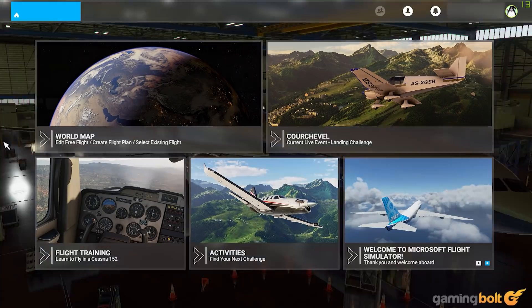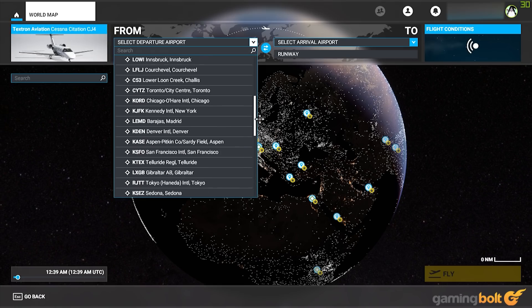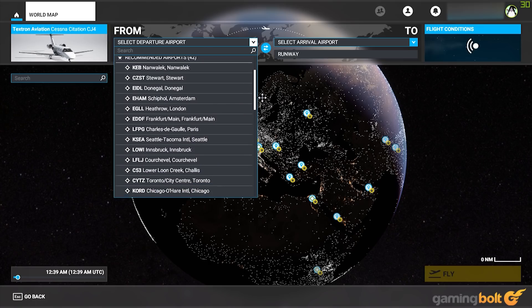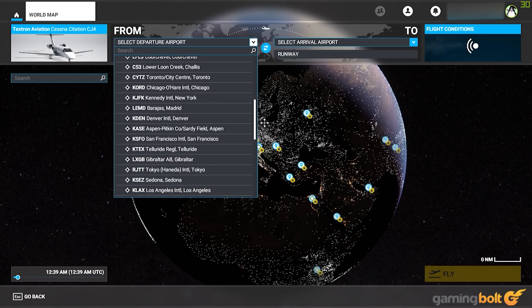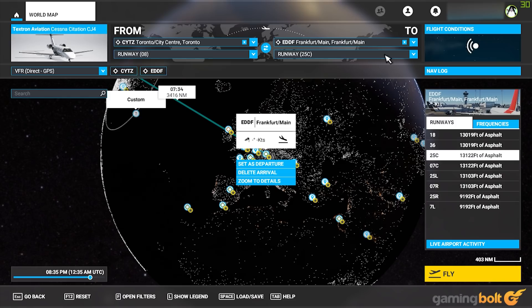On the airports front, Microsoft Flight Simulator reportedly features over 37,000, which is a massive boost compared to the 24,000 found in 2006's FSX. I tried out a couple of airports that I have visited, and they seem to be a close replica to them. So essentially, you can travel literally the entire world in Microsoft Flight Simulator, which is saying something.